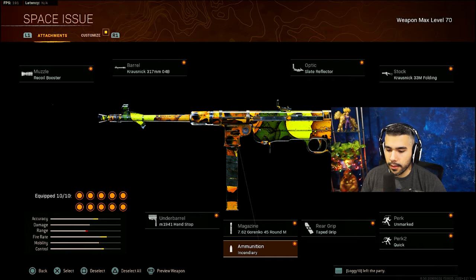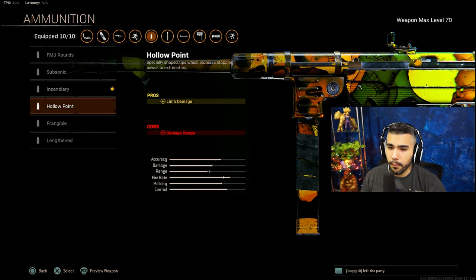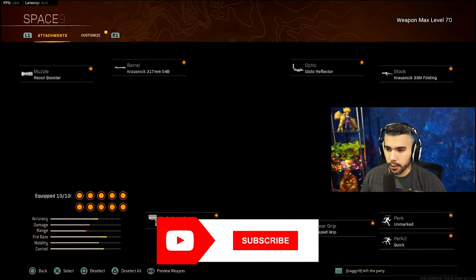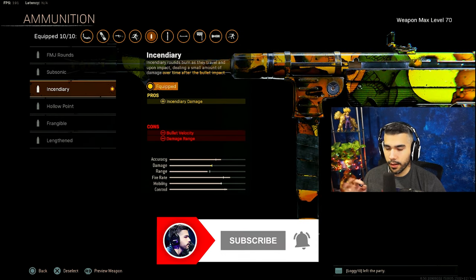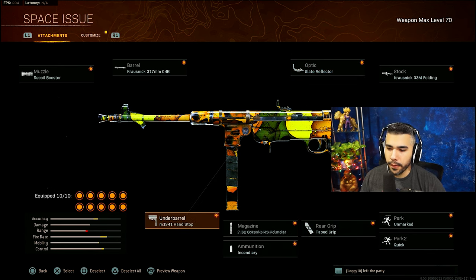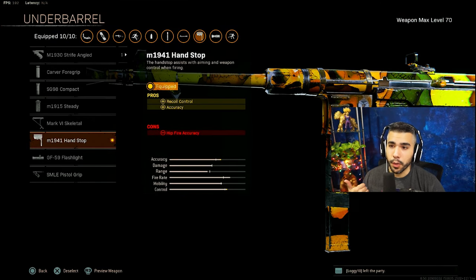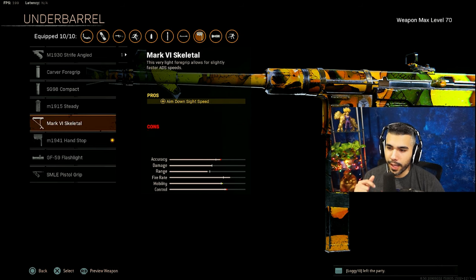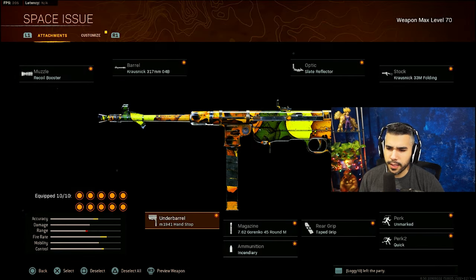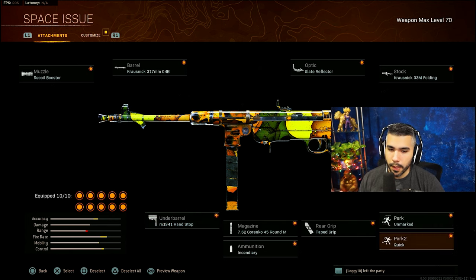I like running Tape Grip because it's basically an amp attached to it. For some slight variations: instead of Standard rounds you can run Hollow Point to kill faster if you hit those lower shots, or Lengthened for longer range gunfights. Standard rounds are low-key kind of cheesy though - really effective when you're hunting someone down and on their tail. I also run Hand Stop for that extra recoil control. Some people like Skeletal instead of Hand Stop for quicker ADS with no cons - that's if you want faster ADS.